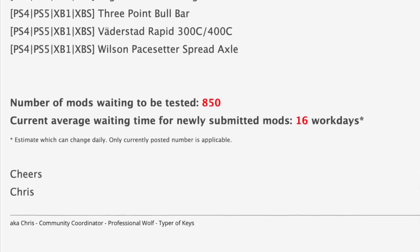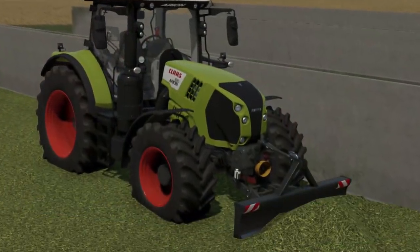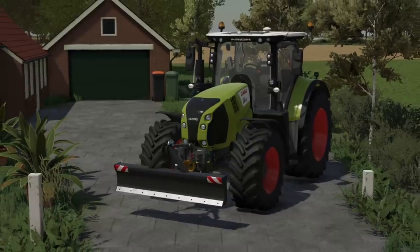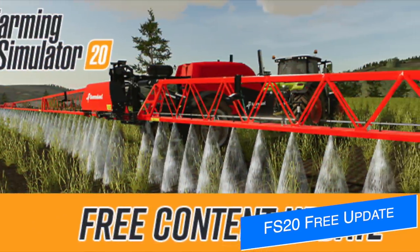Speaking of mods, one mod dropped very early this morning — the Blizzard S101. I'm pretty sure this mod was released a few weeks ago, but I remember not being able to actually get it to download on Xbox. So if you've been looking for a tractor that's going to push things around or act as tractor weight, check this out. It's out for all platforms.